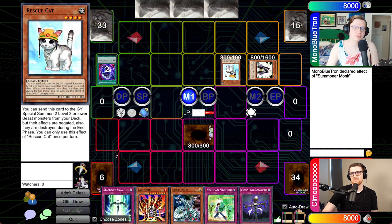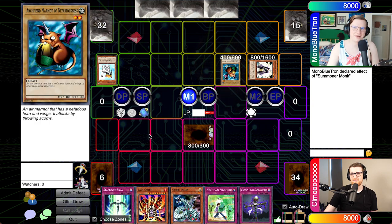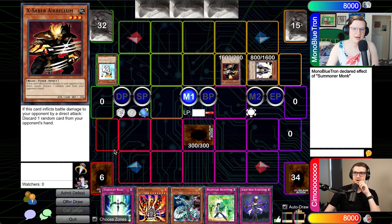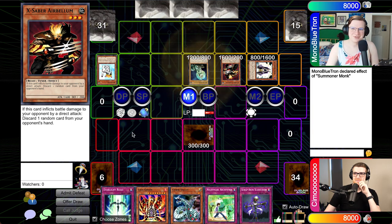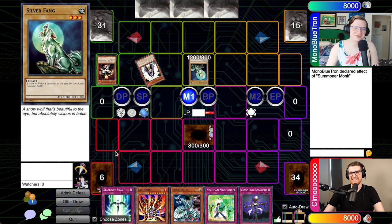I'm going to normal summon Summoner Monk. I'll activate the effect to switch to defense. I'm going to pitch DDR, and we're going to summon Rescue Cat. And this is where the game ends — well, we still have to do some work. Let's go Rescue Cat to the grave. I'm going to grab the Archfiend Marmot of Nefariousness — this is the way you play Falling Down, cause it's an Archfiend. But Falling Down cannot equip to set monsters, so probably not the play. We'll go Airbellum. Big surprise. And I'm going to get — I'm not joking — Silver Fang. I promise it's good.